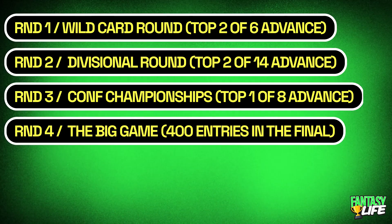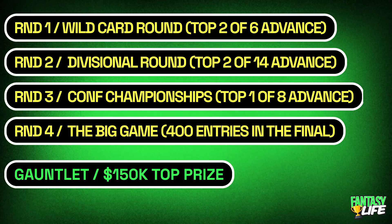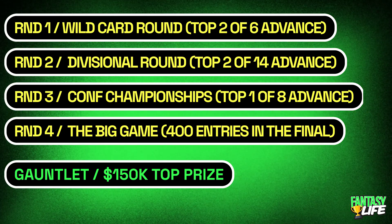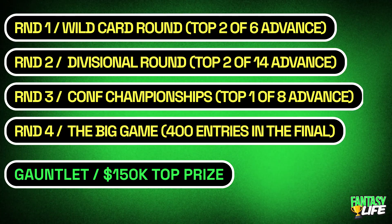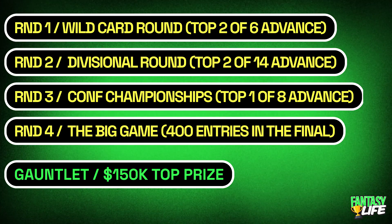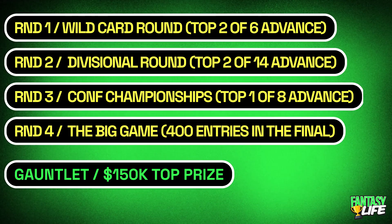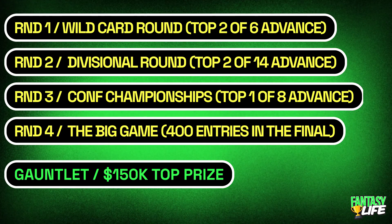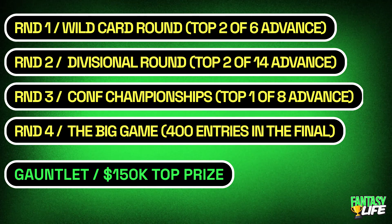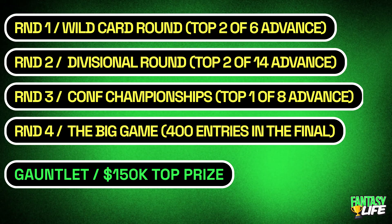The ones I'm sharing today are for the Gauntlet, which is the flagship tournament on Underdog right now. It's $25 to enter with a $150,000 top prize. In the wild card round, the top two out of six teams advance — notably last year it was just the top one out of six, so it's a little easier to advance now. If you advance to the divisional round, you're in a grouping of 14, and the top two move on to the conference championship. In that round, the top team out of eight advances to the 400-person final for the Super Bowl, where all of the money can be won.